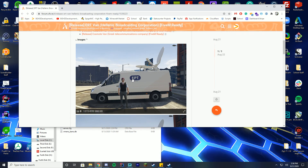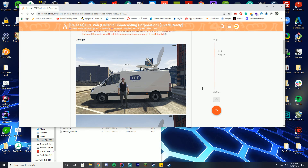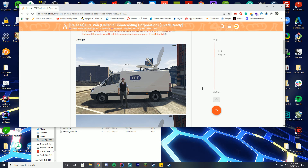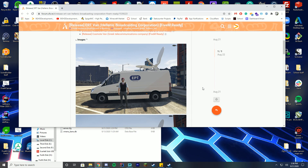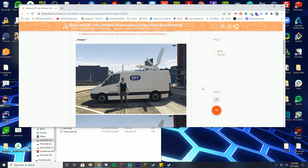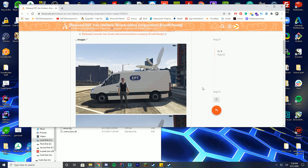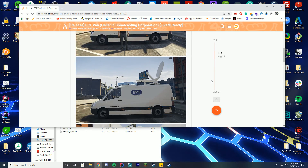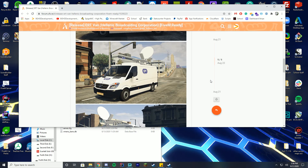It's technically for ERT, which is a broadcaster in Greece, but there's probably going to be a bunch of people making different textures for this because it's a cool design. So if you find one for your home state or you want to make one for your home news station, go ahead — I would assume that's alright. Make sure to check the licenses and everything. But overall, it would be really cool to have that.